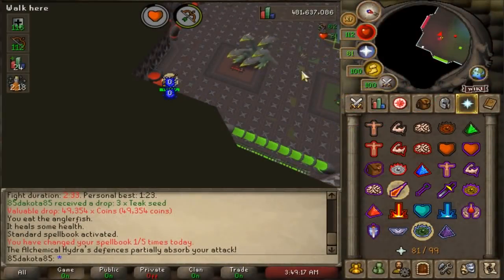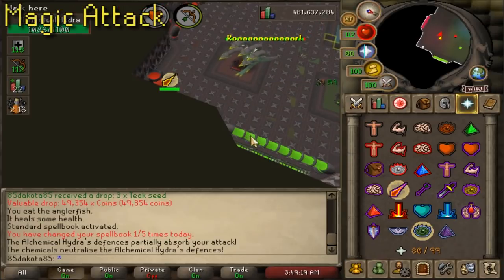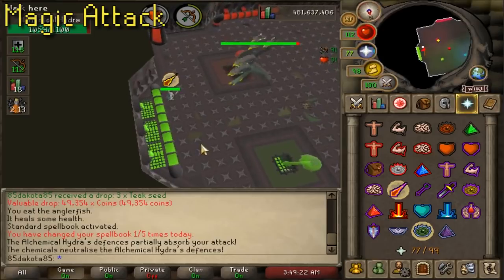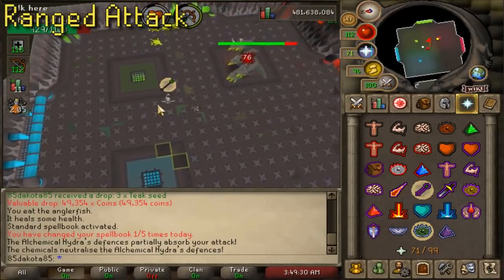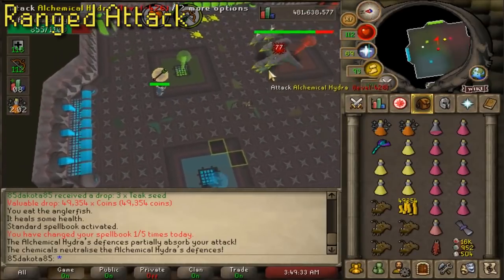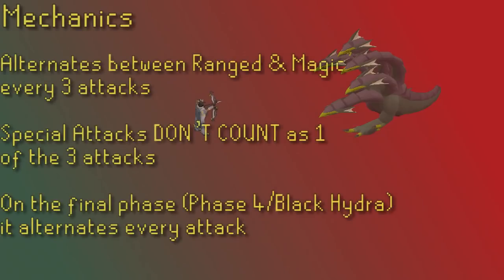The Alchemical Hydra uses both range and magic attacks. The magic attack is a double blob-looking projectile, while the range hit is just a single fang or spike. The Hydra alternates every three attacks so it is very predictable — her first attacks will be random and after that she will alternate every three. In her final phase she'll alternate every attack, not every three. Keeping count of her attacks is the most important thing to taking no damage during the fight.